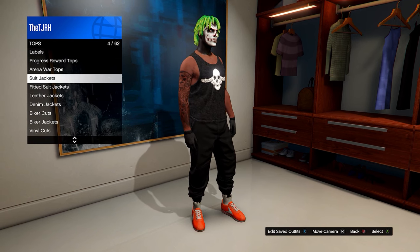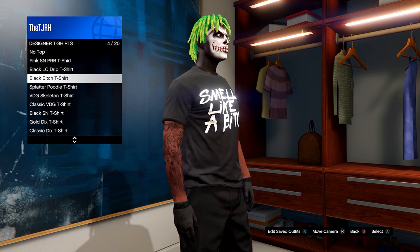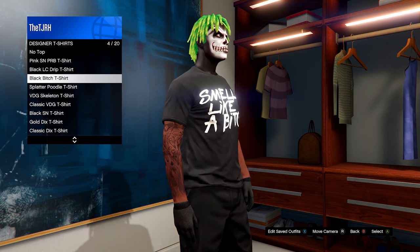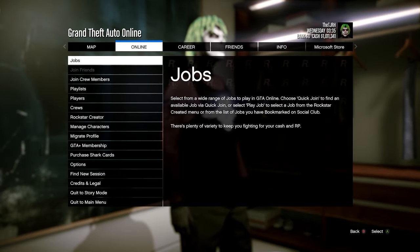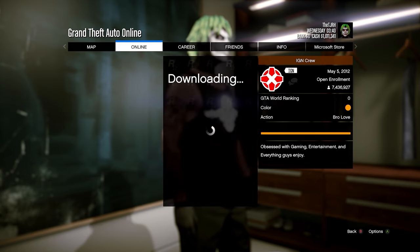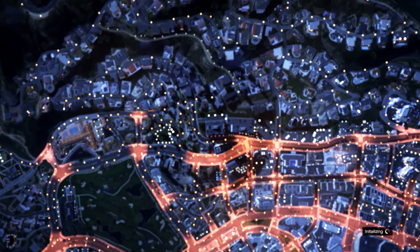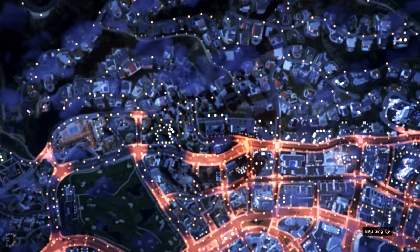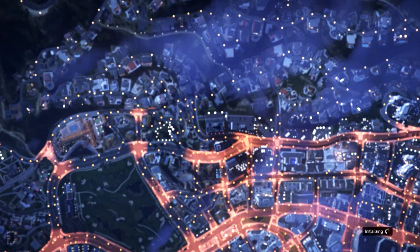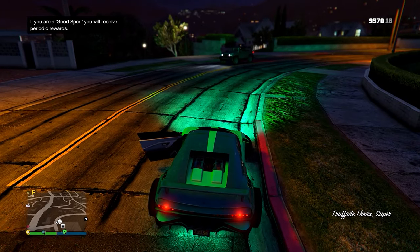Head over to any of your apartment wardrobes. In here, equip the outfit you saved in slot number one. Head down to tops, then to designer t-shirts. Hover over the BITCH t-shirt for about 10 seconds. Once you do that, open up your pause menu, go to Online, go down to Crews on the leaderboard, go on any of the crews, hit View Members, and on any of the members just hit Join Game.